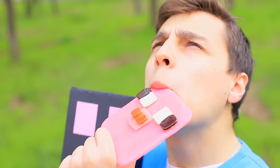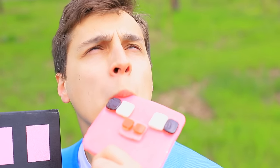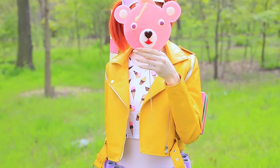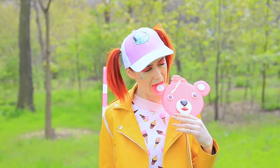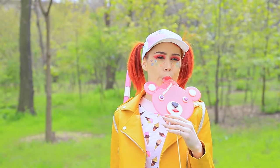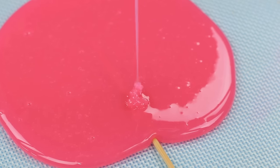Steve is surrounded by his pixel friends and doesn't expect an invasion of his rivals at all! Suddenly, a Fortnite paratrooper descends from the sky! She has a Cuddle Team Leader candy in her hand! Watch out! Put a wooden skewer onto a silicone mat. Pour pink caramel on top, shaping a round head and ears.